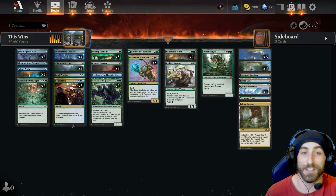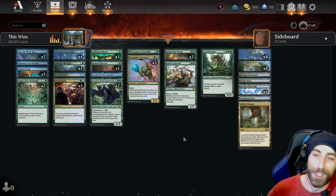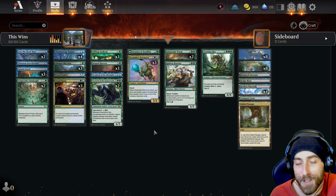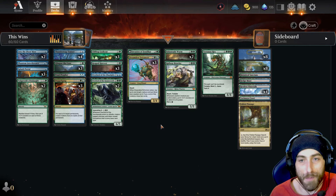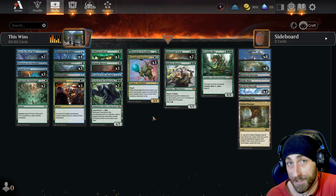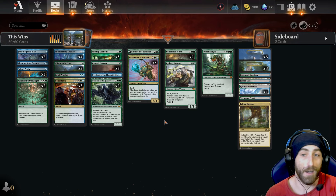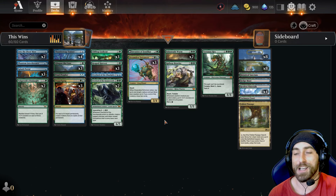You can cast a second Doppelgang or a Valgavoth's Onslaught for huge mana. It's such a swingy deck. There are so many good non-legendary targets to copy — and there is not a single legendary creature in this deck, so everything is copyable. I've been copying enchantments, Deep Cavern Bats, Rottenmoor Vipers all morning and it's been really really fun.